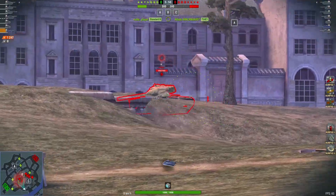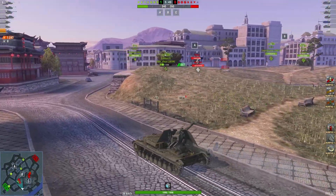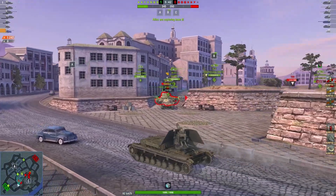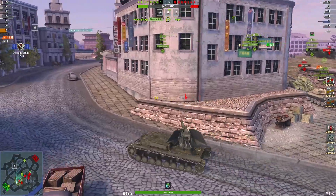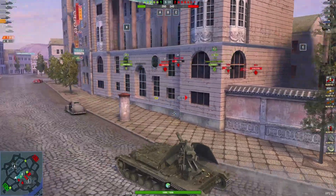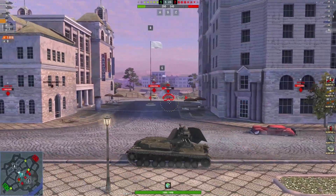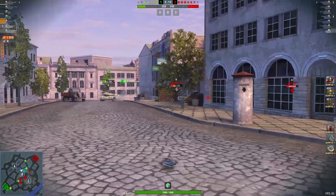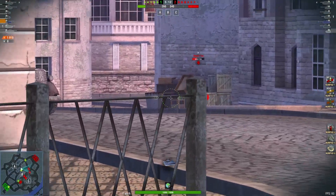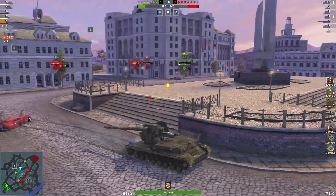Looking around — can she get a shot in here? Pushing up, trying to help this tank out. Nice shot! She did the right thing — that tank was dying but she got a shot in before it died. 1918 damage. Pushing over to help this light tank now, going to peek around — yes, nice shot! 2542 damage.